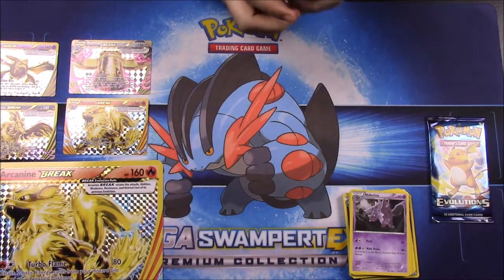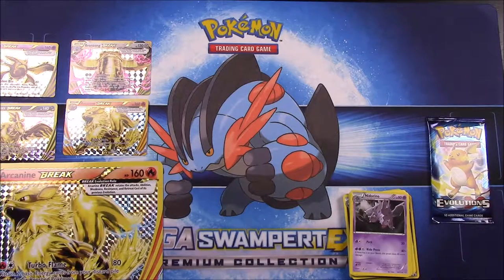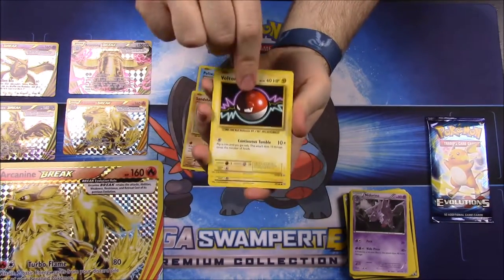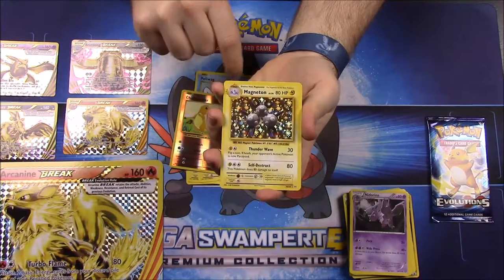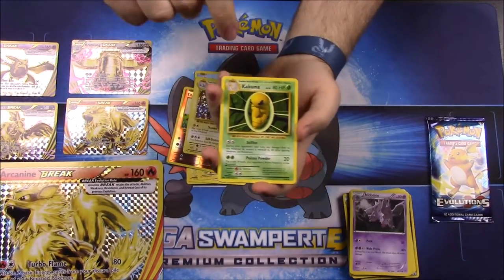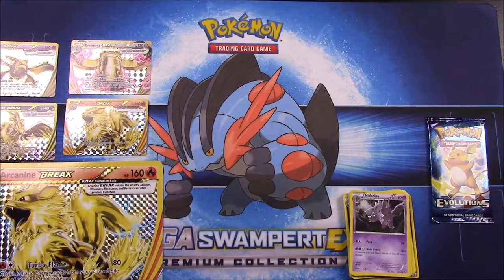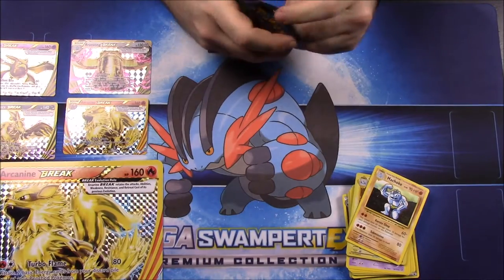Now we have our two Evolutions packs, starting with the Mega Charizard. Let's see if we get anything new — probably not. First up we have Diglett, Poliwag, Sandshrew, Voltorb, Magnemite, a Reverse Holo Charmander, and a shiny Magneton — I don't know if I have a shiny one yet, so that's pretty cool. Then a Kakuna, Koffing, and Machoke. Nothing new, but possibly different from our last Evolution set with Raichu.